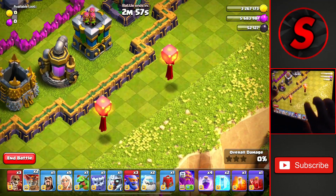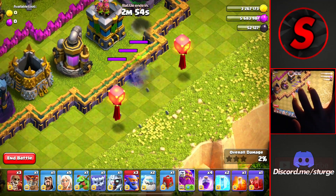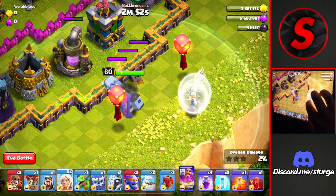Heading down to the bottom where these two lanterns are, we'll drop another balloon there. To the left of it here, we'll drop the warden with all five of the healers.